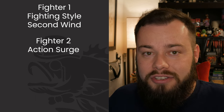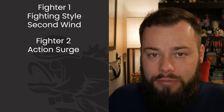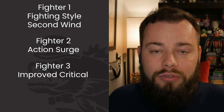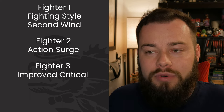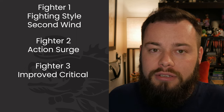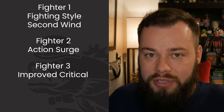At level 2 we get Action Surge, which allows us to have an entire other action — we'll make great use of that by making more attacks, and they'll only stack as we go. At Fighter 3 we pick our subclass and grab Improved Critical as a Champion, so now we crit on a 19 or 20. We don't really have great ways of giving ourselves reliable advantage yet, and we don't have the bonus action attack or Extra Attack yet, but we're going to pick those up in quick succession.